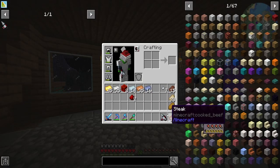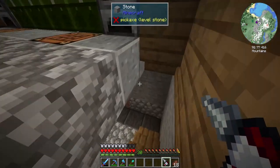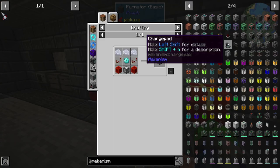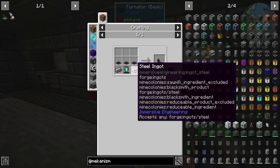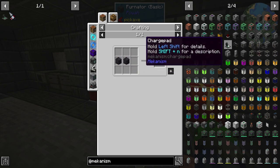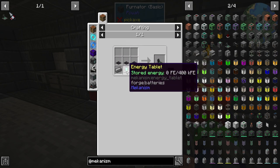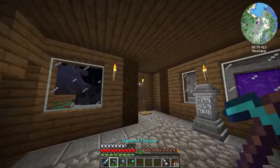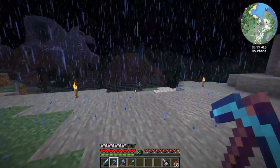Do we have a charger or anything like that? It's from the thermal series. We're gonna make the Mekanism charge pad here, but these are gonna require blackstone and I don't know where that is yet unfortunately. Time to do some exploring!